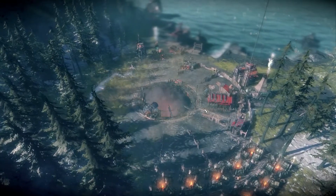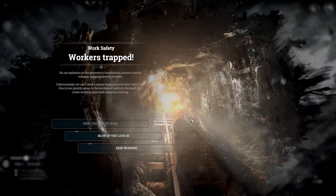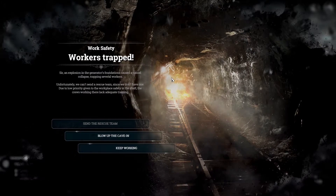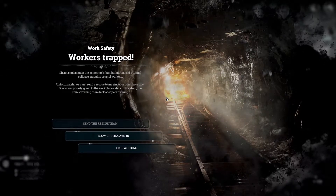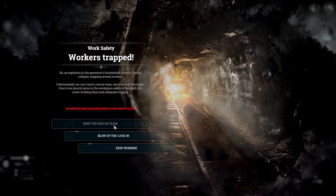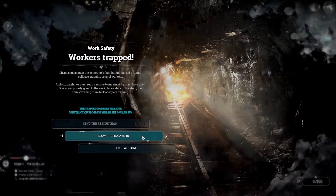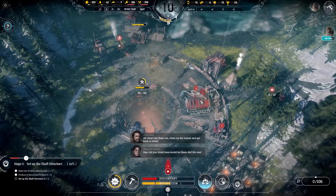We had two thirds done, but then — work safety incident. An explosion in the generator's foundation caused a tunnel collapse, trapping several workers. Unfortunately we can't send a rescue team since we don't have one, due to low priority given to workplace safety in the shaft. The crews there lack safety training. We'll dig out the cave-in — the trapped workers will leave but construction progress will be set back by 40%. That's all right I guess.